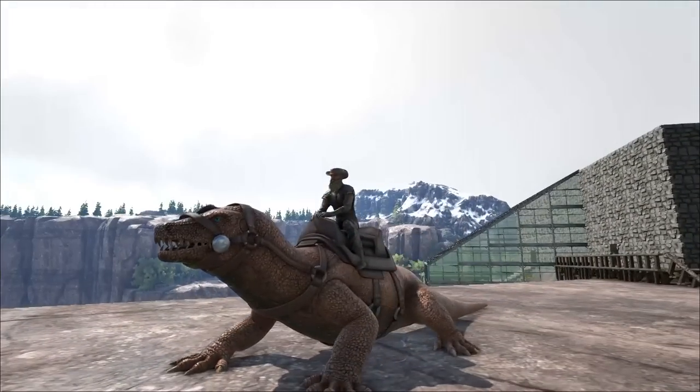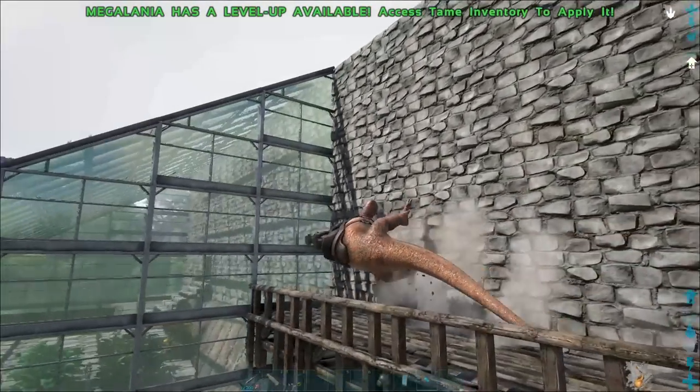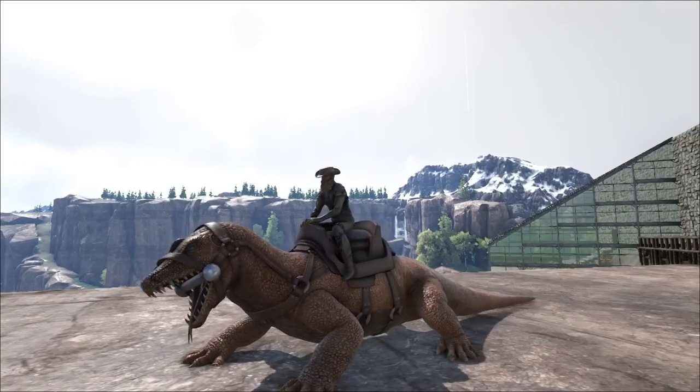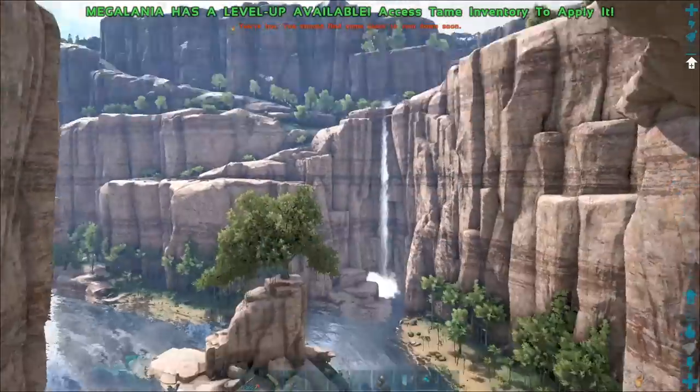Their primary attack is a standard bite attack. They are able to scale walls and climb on ceilings. Use a secondary attack to toggle climbing mode on and off. Jump can also be used to toggle climbing mode off if you're attached to a wall.